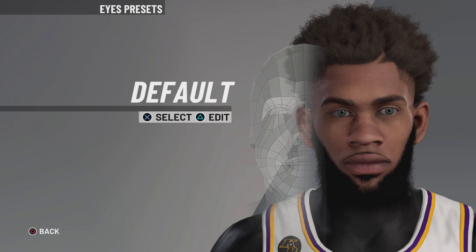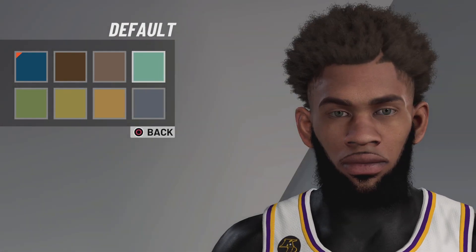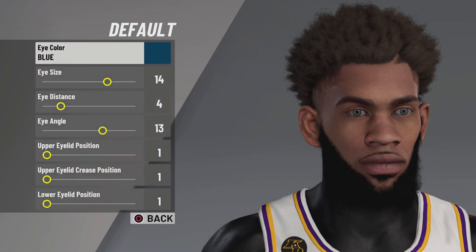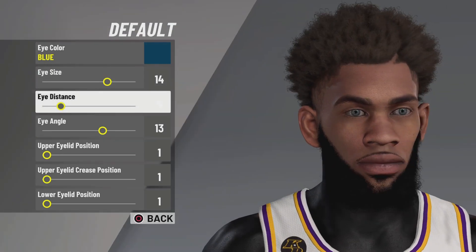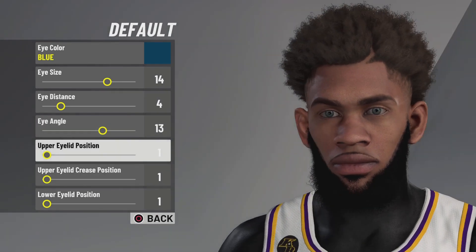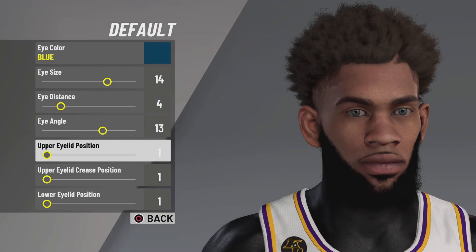For the eyes, go to default eyes and set the eye color to blue — you can also go green or turquoise, but blue is my favorite. It looks like my guy is wearing contacts, super tough. Eye size 14, eye distance 4, high angle 13, and every upper lid and lower lid you want to keep on 1, so everything stays symmetrical.